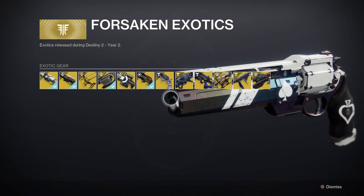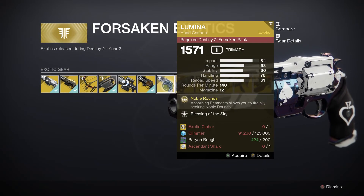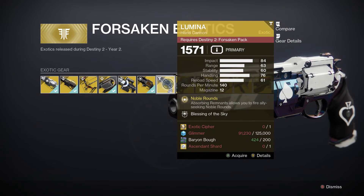Let's say you want Lumina. You can see the different requirements that you need for it: you need the Exotic Cipher, which you can get from Xur, Glimmer just by completing activities, and Baryon Bough and Ascendant Shards are mainly the ones we'll be covering.